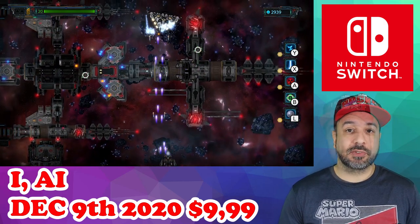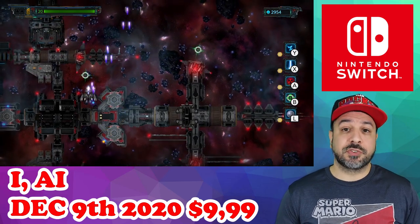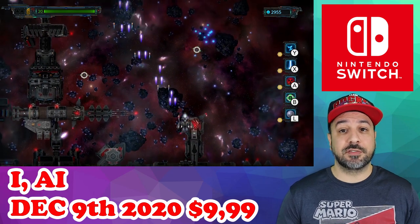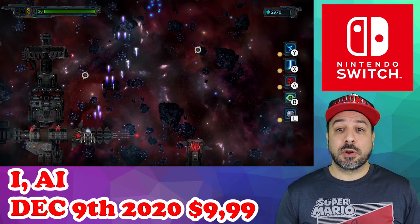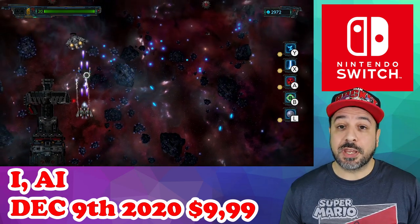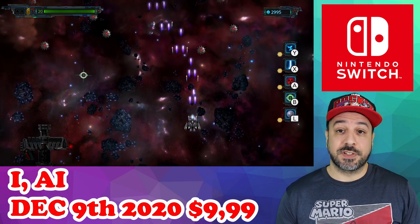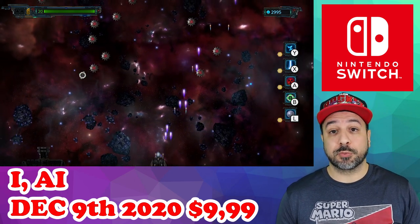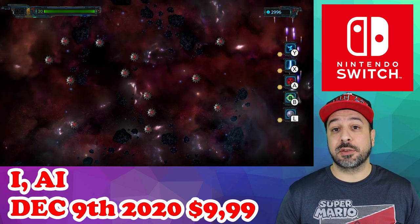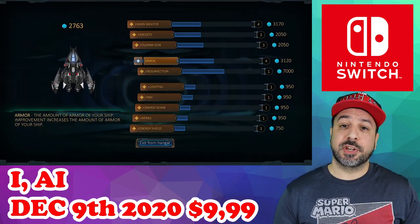As for gameplay objectives, it is still very traditional. These stages are all auto-scrolling and basically the sole objective is to survive till the end of the stage or defeat a boss at the final screen. Where the game injects some originality is that as you play through the stages and defeat enemies, there are blue floating orbs — the game's currency — which allow you to upgrade your weapons between each stage.